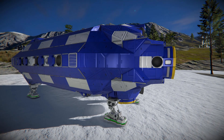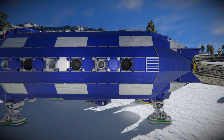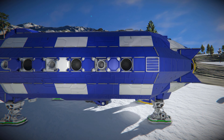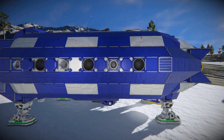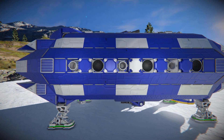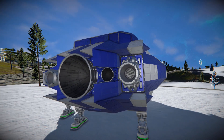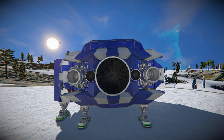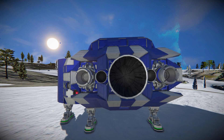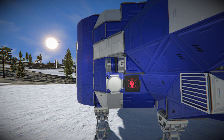Moving around the side we can see landing gears at the bottom which have pistons attached to make sure you can land anywhere, especially on uneven terrain. Continuing along the side there are more hydrogen thrusters, more ion thrusters, and a few barred window blocks for decoration. Towards the very back we've got two large ion thrusters, one large hydrogen thruster, and two small hydrogen thrusters to push us around.